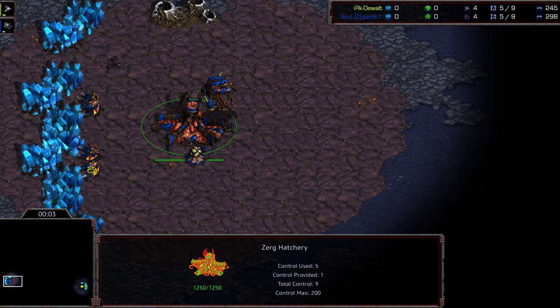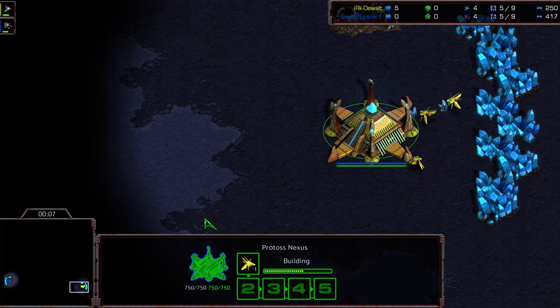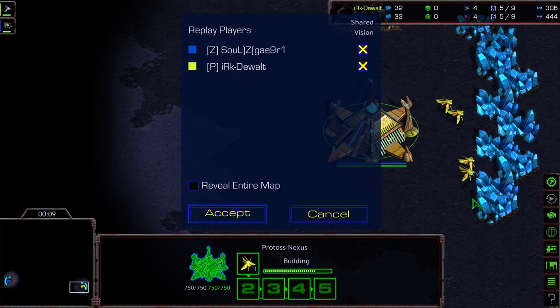Another commentary done by Diggity. Bottom left hand corner, we have Crossy starting as the blue Zerg. Bottom right hand corner, we have Dewalt starting as the yellow Protoss. This is going to be on Ascension.